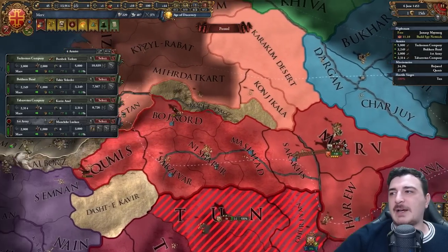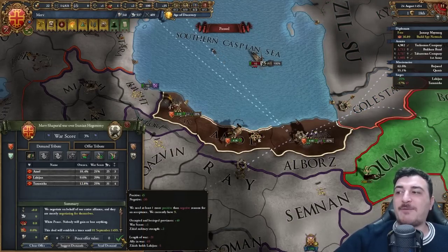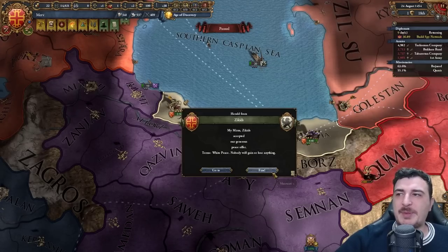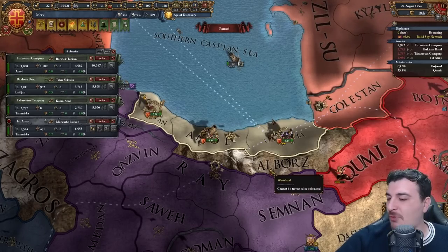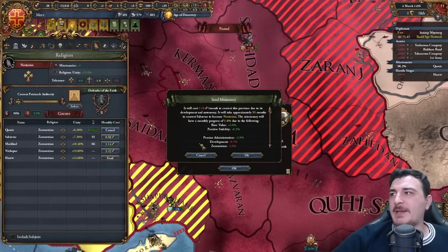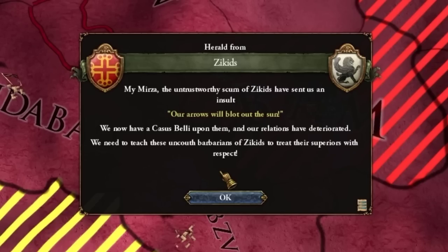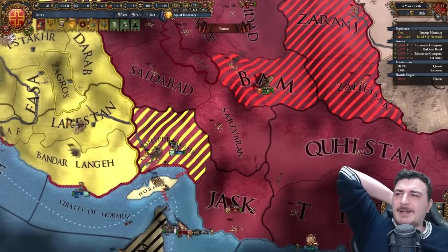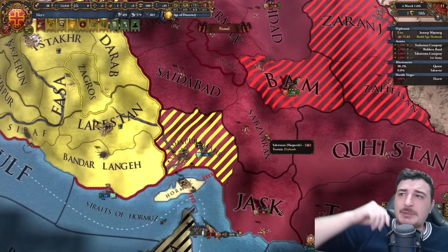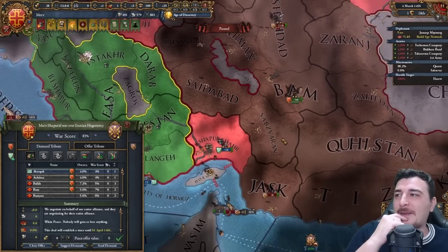I thought the southern Persians just peaced out — that would have been really bad for me. Let's attack him here. I'm also going to peace out the Zikids by occupying their lands — 45 to 36 score, so I can get a white peace. I just need to focus on Shaperids. We've converted more lands to our religion. Zikids just insulted us — 'Our arrows will blot out the sun.' That must be a tribal thing.